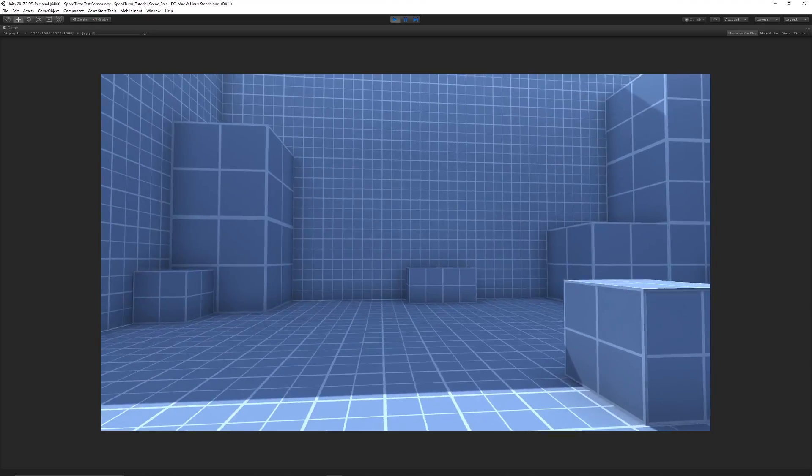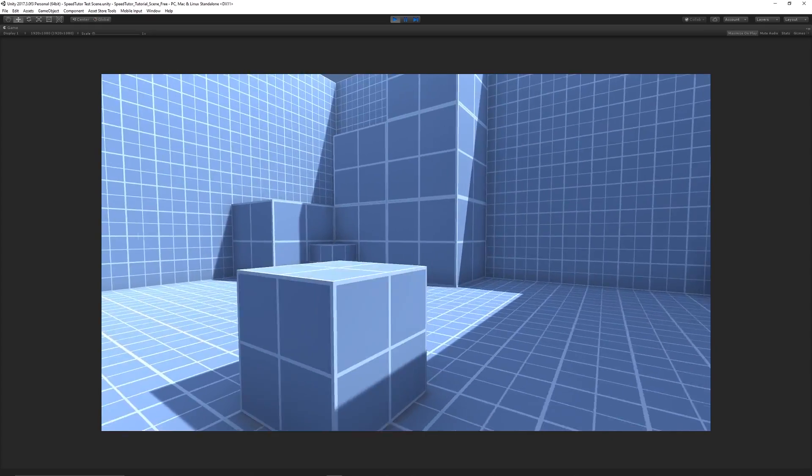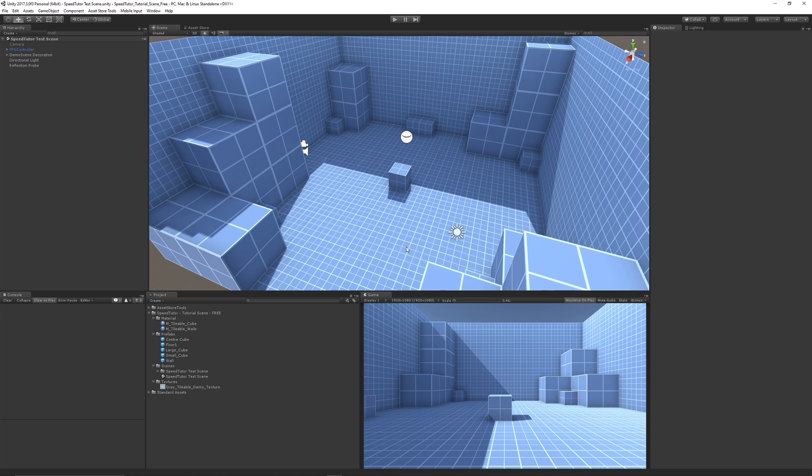The next one is my tutorial scene that I released in January, so this is just what I would use in most of my tutorials, coming with some primitive assets, because people wanted to get hold of it, including the textures and a bit of the lighting in there. So if you want something to run around with, download it for free.